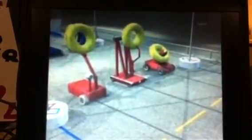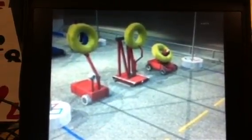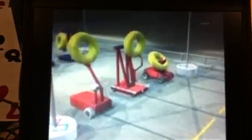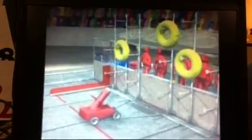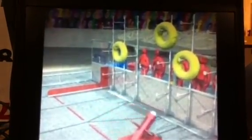Before the match, each robot is placed behind the towers on their side of the field. Each robot begins the match with a yellow Uber tube. The match starts with a 15 second autonomous period during which robots try to place the Uber tubes on the scoring rack. Each tube placed during this period earns bonus points.